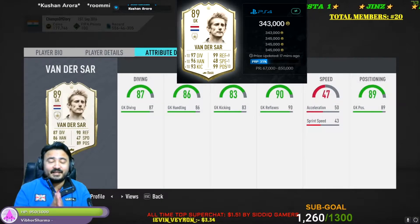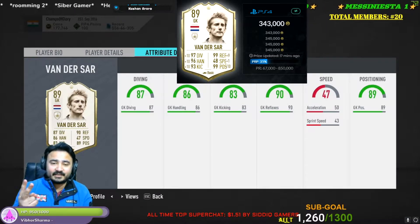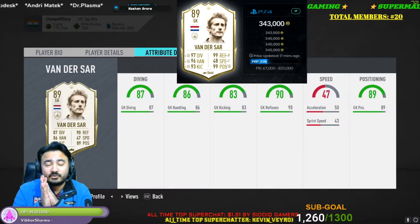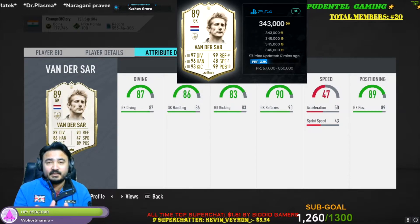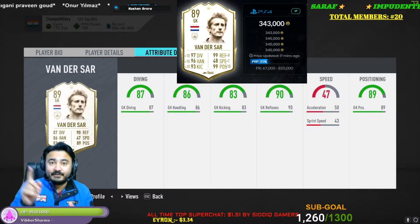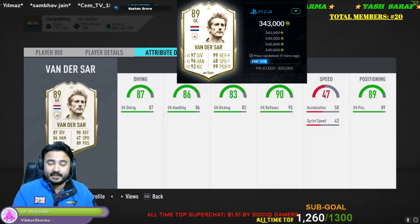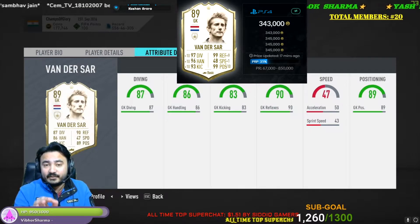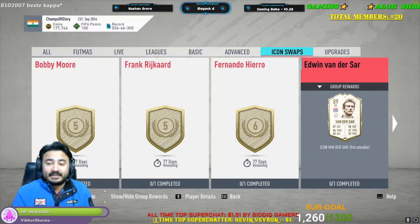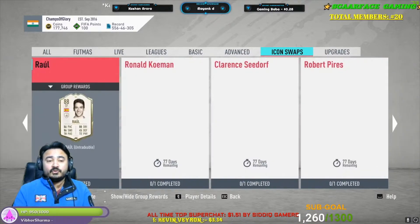Next one is Wendersar. In this game the best goalkeepers are David De Gea, Teres Turgin, and Neuer — and for icons, Wendersar is the best goalkeeper in the game. If you choose any version of him he will provide quality in your club, but his mid version and prime version are the best. If you need a goalkeeper, he will be a great choice. I will give him a rating of 9 out of 10, as he is the best goalkeeper in icons and arguably in the whole game.